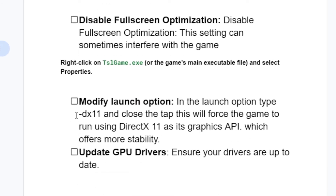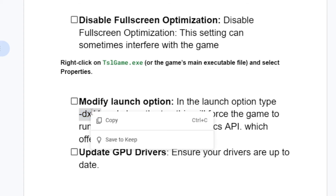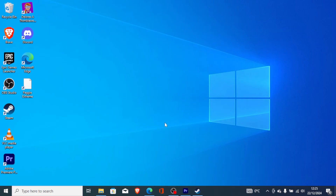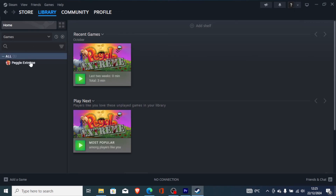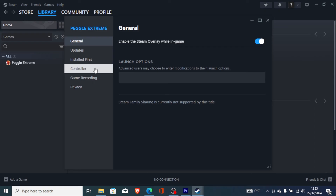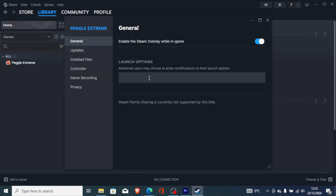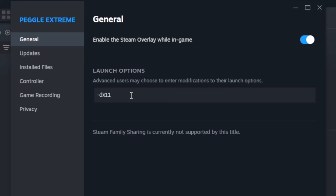Next, try modifying the launch options. If you downloaded the game through Steam, go to your Steam library, find PUBG Battlegrounds, right-click and go to Properties. Go to the General tab and you'll see the Launch Options field. Paste '-dx11' there and try to launch the game. If it doesn't help, just remove it and leave it as it was.